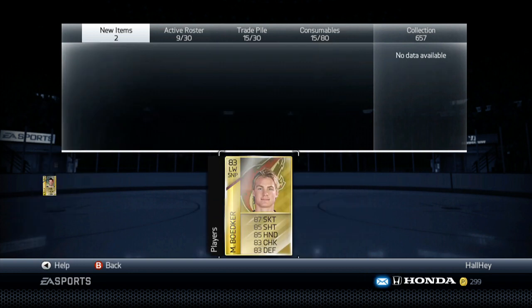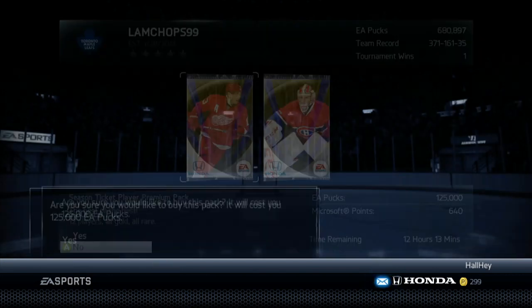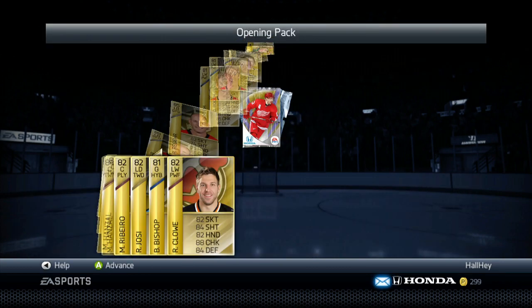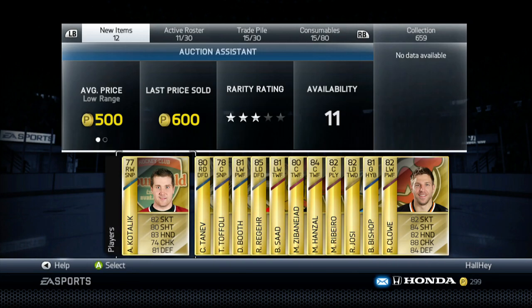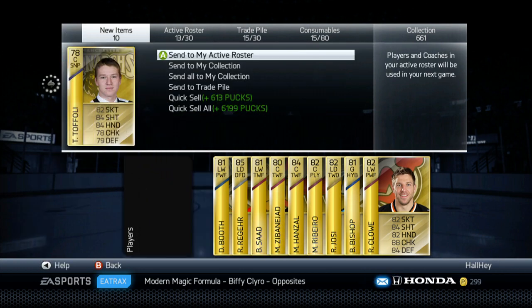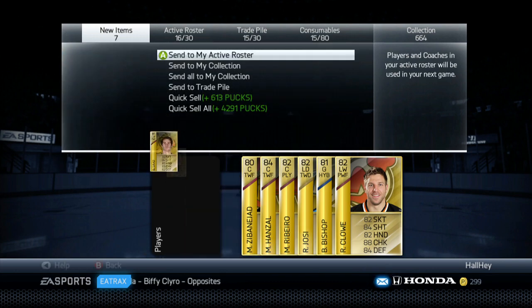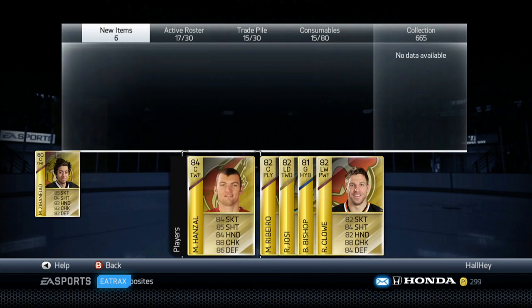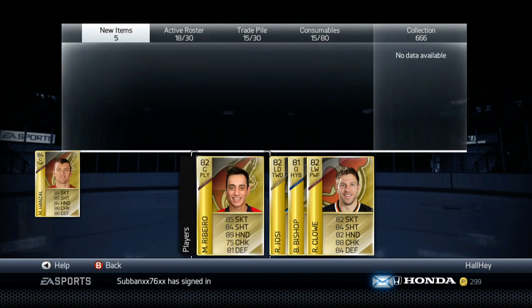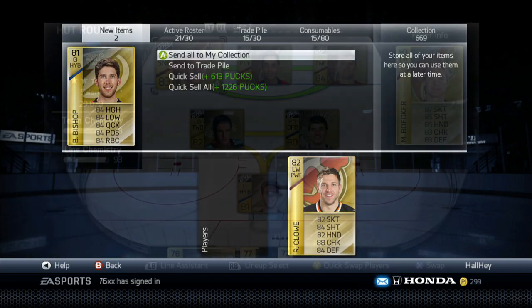If I need more defense or offense, I'll put a defenseman in an offensive spot or vice versa, but it shouldn't matter too much. Hopefully I can pull at least a HUT Live card to help me out. We got Ben Bishop, which is not too bad. I get told all the time not to use certain goalies, but whatever. We also got Mike Ribeiro — dirty player, but okay.